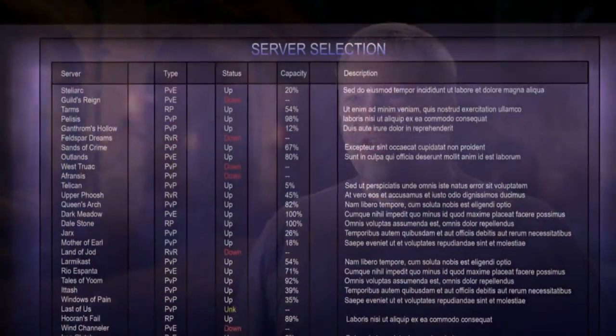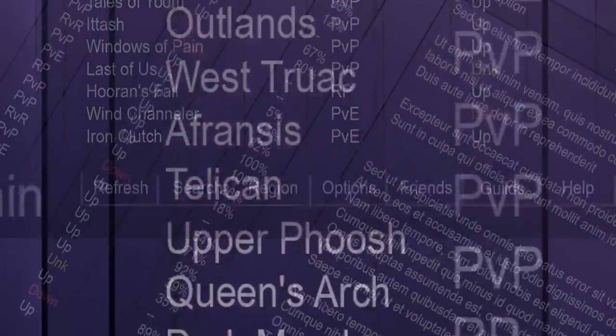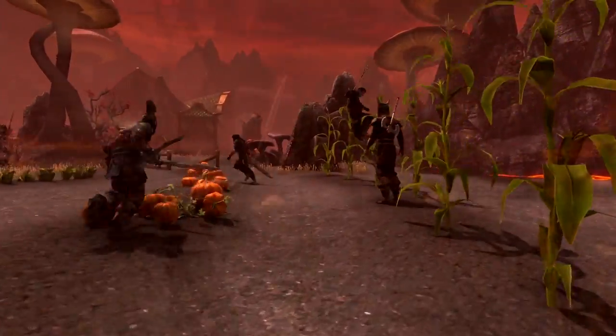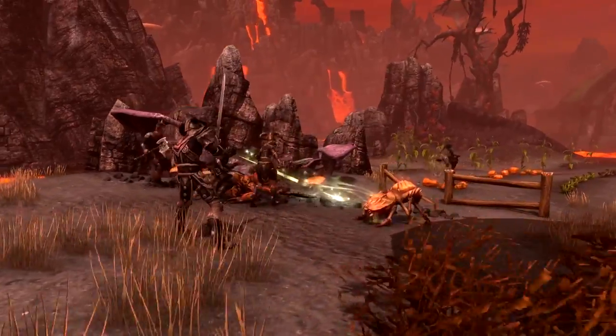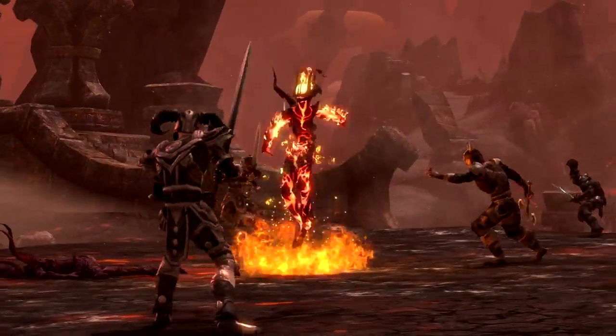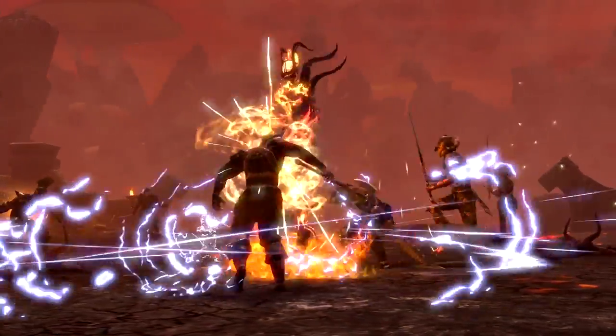By far the worst experience of any online game is at launch when you're trying to find your friends — you create a character on one shard and then find out everyone else is on another. That experience is not good. So we are not going to have shards. We have a technology we call Mega Server where all players are on one server. You just create a character, click play, and go. The game is smart about where to put you — it puts you in game spaces with your friends and guild mates.